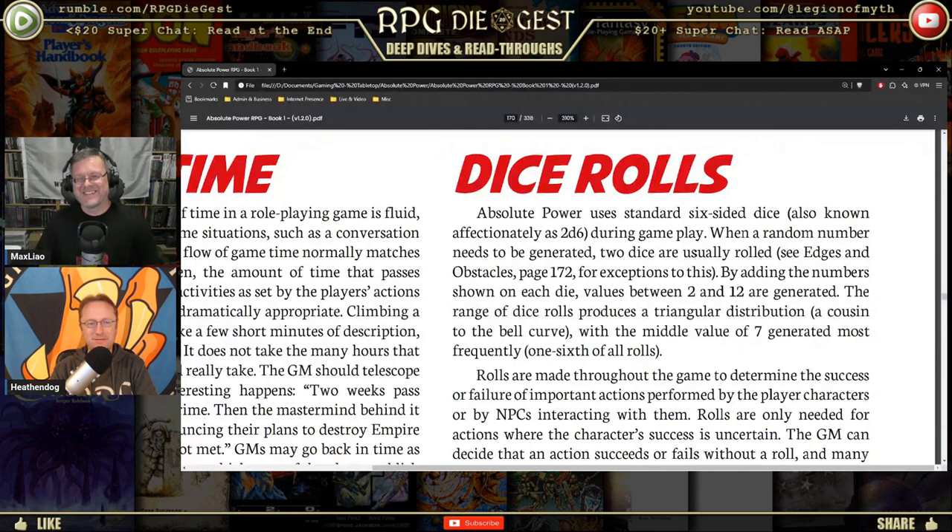Absolute Power uses six-sided dice, affectionately known as 2d6. When a random number needs to be generated, two dice are usually rolled — adding the numbers shown produces values between 2 and 12. The average die roll requires a 12 as a target, but you're going to have bonuses from your stats and skills. Your three stats — Body, Mind, and Soul — add to that. The range of die rolls produces a triangular distribution, a cousin to the bell curve, with the middle value of 7 generated most frequently.